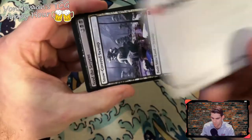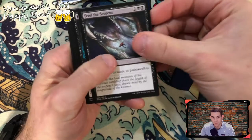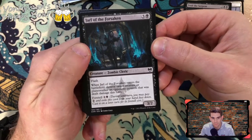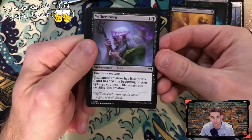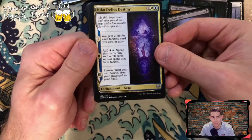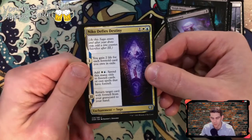Okay I feel like I've seen this one — Cosmos Serpent. Swamp. Feed the Serpent — non-holographic this time. Jarl of the Forsaken — pretty good. Way down with a crown. Niko Defies. Niko Defies Destiny — gain two life for each foretell card you own in exile, add white and blue spent only to foretell cards, and target a card from your graveyard to foretell to your hand. A lot of foretell combos going on here.